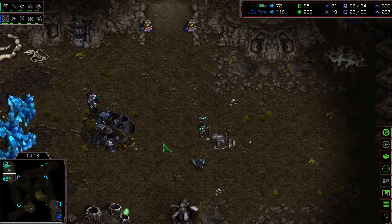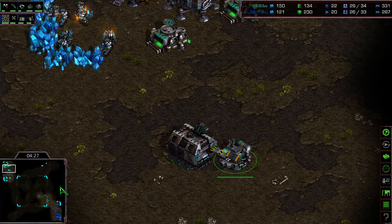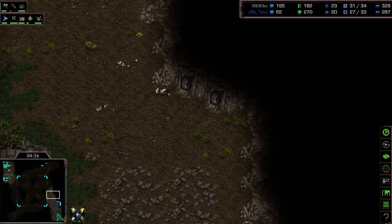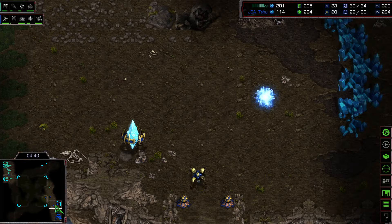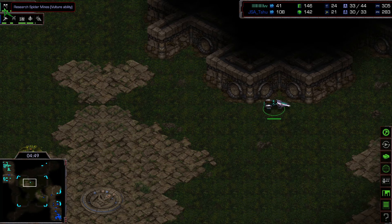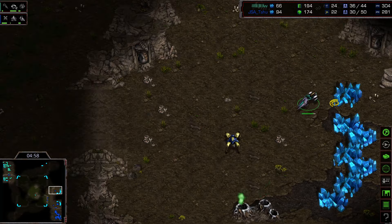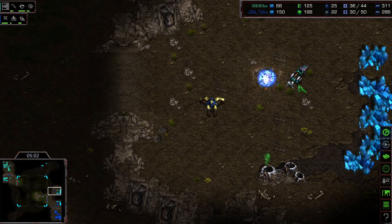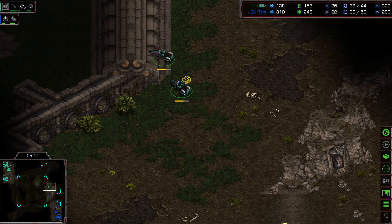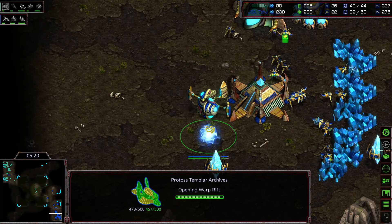The Protoss decides to move back, and Flash plays a little more defensively — the mines upgrade is being researched for the vultures, and dragoon range for the Protoss. Flash is waiting to move out with vultures to harass the mineral line. Two has one dragoon on defense as others patrol the map. A second vulture moves out; mines will be ready soon. Speed might have been a better upgrade for Flash, but he knows what he's doing — placing two mines at the expansion point.